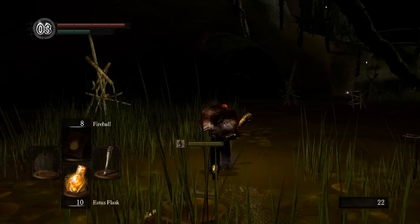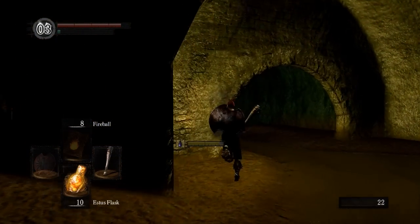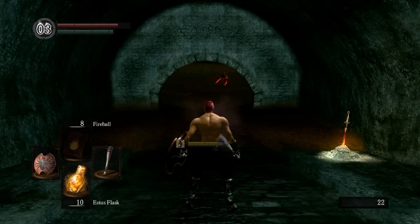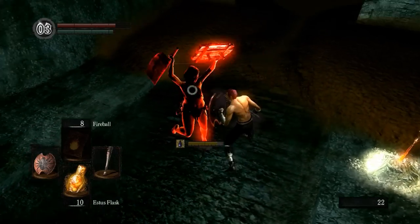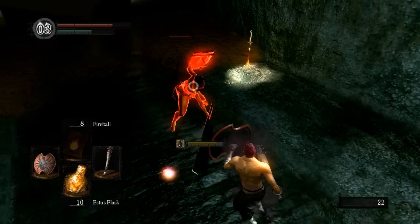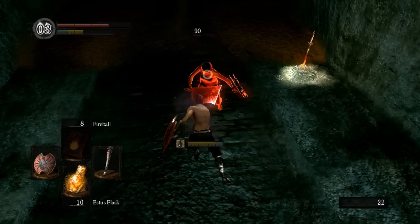The other rule is that any attack that has more than one hit in the animation still counts as one attack — meaning Firestorm, Homing Soul Mass, stuff like that. Even though there may be more than one projectile or the attack might hit more than once, it still only counts as one attack. The last rule is that if you get to a point in the game where you cannot get any further because you can't two-shot a boss or less, the playthrough is over.